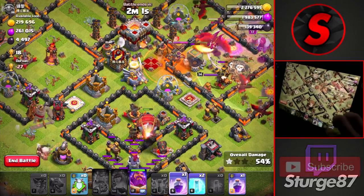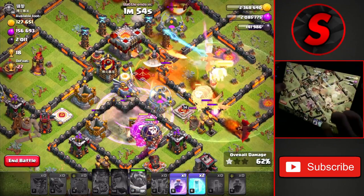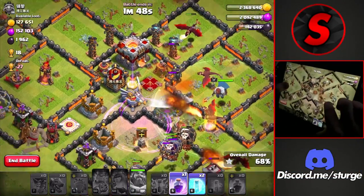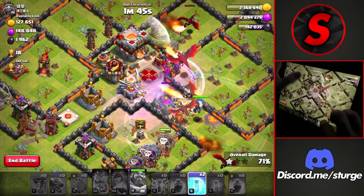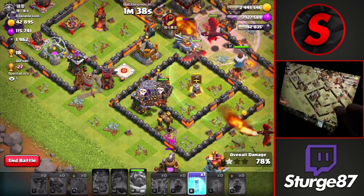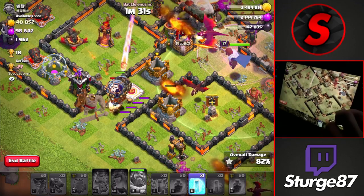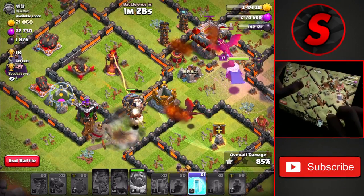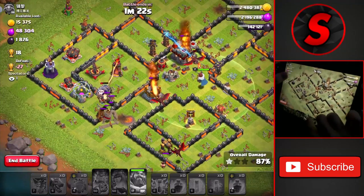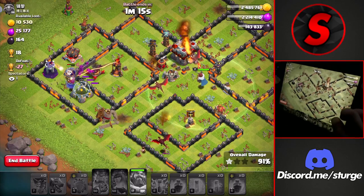Dropping a poison spell on the heroes inside the core, then the clan castle raid spell directly on the Town Hall. Using the Warden ability through the eagle shots, then one more rage and freeze toward the left side on the dragons — even freezing the air sweeper to let the dragons path into the Town Hall compartment. A huge group of balloons heads to the bottom left to clean up army buildings, with a freeze on the inferno tower and the Town Hall.